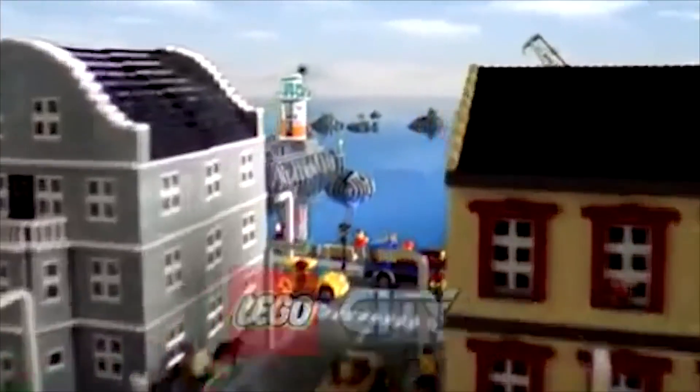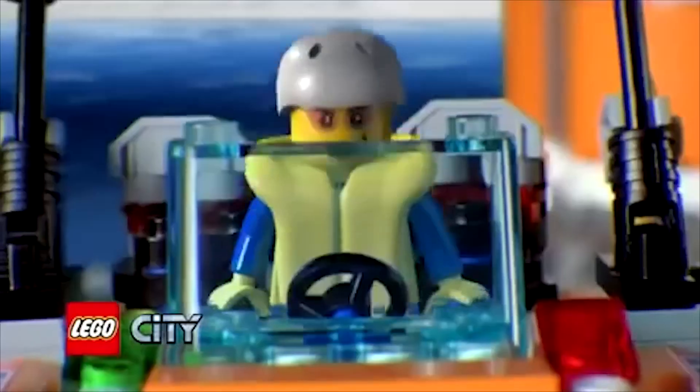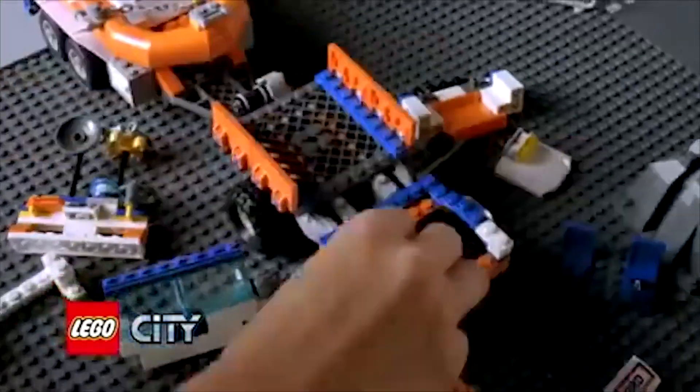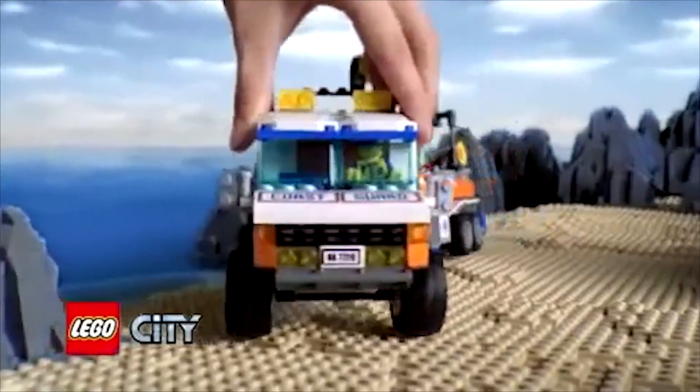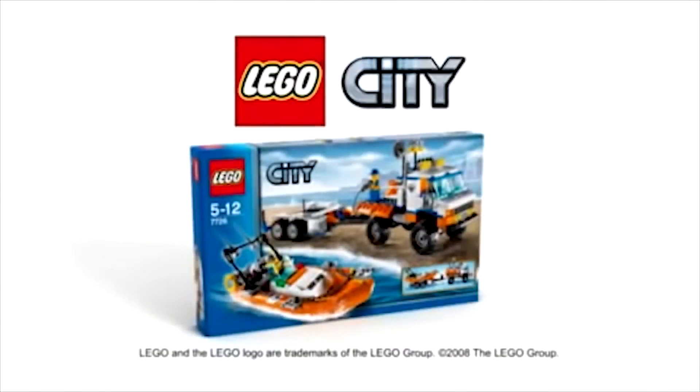Lego City. A surfer is in danger. Launch the speedboat. Build the Coast Guard truck and drive the speedboat to the sea. Launch the boat and make the rescue. The new Coast Guard truck from Lego City. Special Edition.